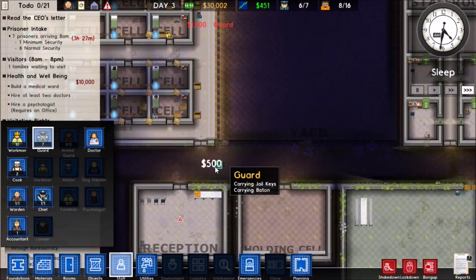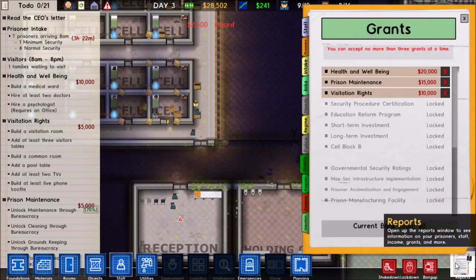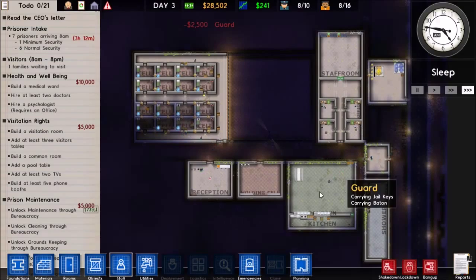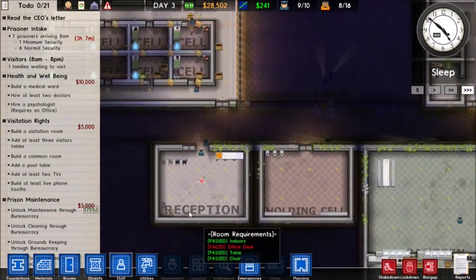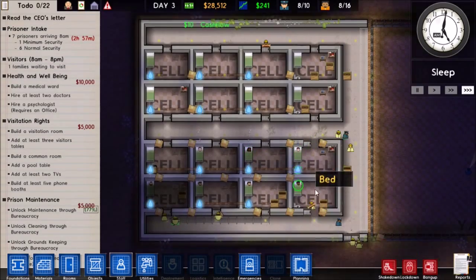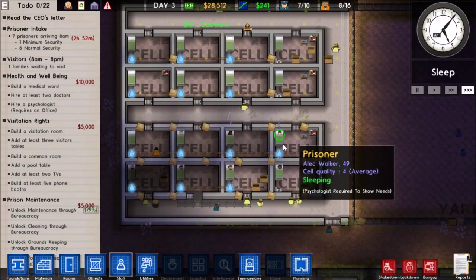Let's go ahead and hire 10 guards for now. Once we get deployment I'll assign guards everywhere around here, but we don't have deployment yet. Cell quality is 4, which is still average.